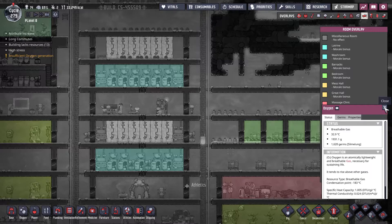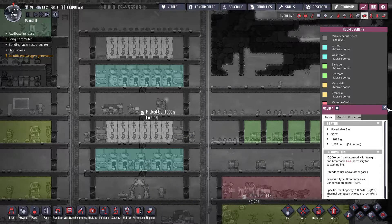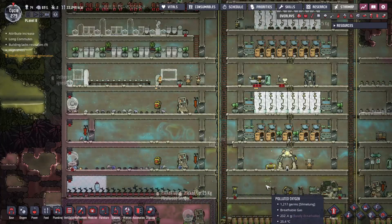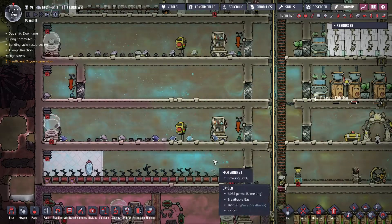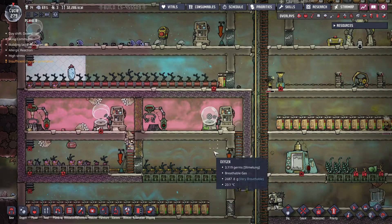These aren't considered washrooms though and that kind of bugs me. How would I fix that? I'd have to put a toilet in here, which is doable, I could do it.